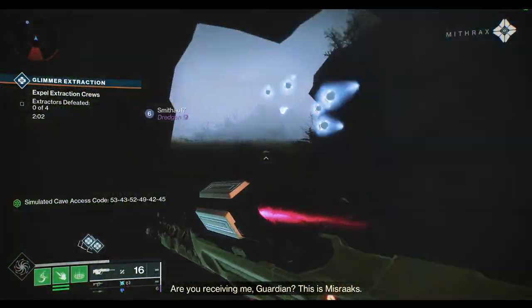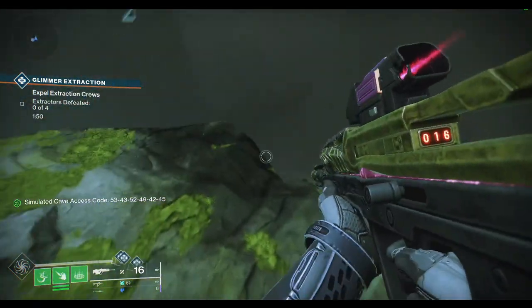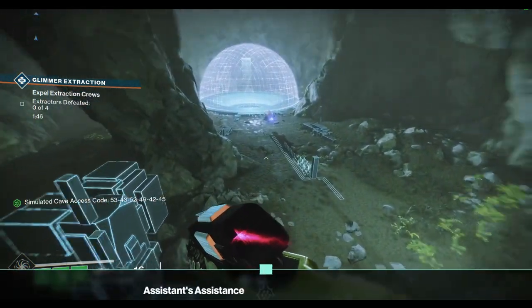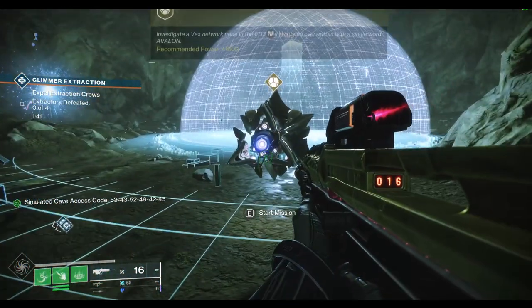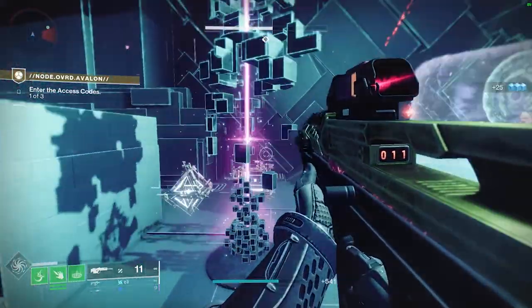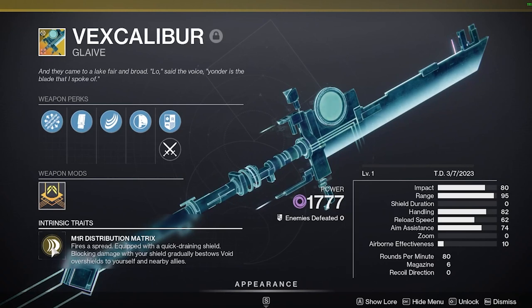Once you go into this cave, there's going to be some vex technology and structures all around, and a giant pit that you can fall down into. Once you fall down into this pit, you're met with a friendly harpy who gives you the ability to load into a new mission called Node Overdrive Avalon. From there, you go into this mission, complete it, and get the brand new exotic weapon, the Vex Mythoclast — wait, the Vex Caliber — at the end of the mission.